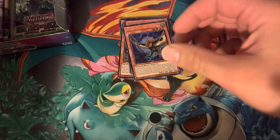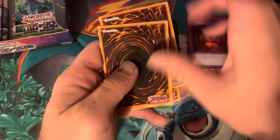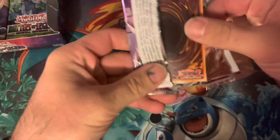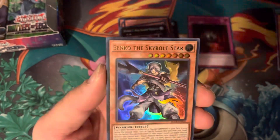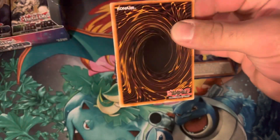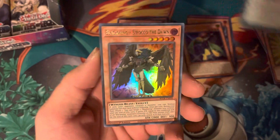I think it would have been so fun to open a base set booster box of Pokemon cards or a Legend of Blue Eyes booster box. If I could go back to then. Not sure if we're going to get value back in this box or not. Obviously if we hit a Starlight Rare, we will definitely do that. I don't know if those DD Crows are worth anything, but we'll pull them out. Nice Toon Harpy Lady and a Mammoth. Hopefully we can get there. If Fin Rear is in this set and we hit one of those, we'll definitely get value.